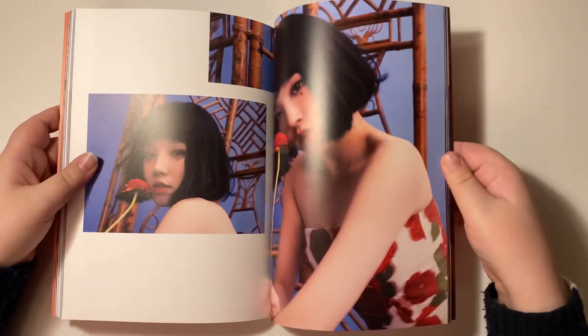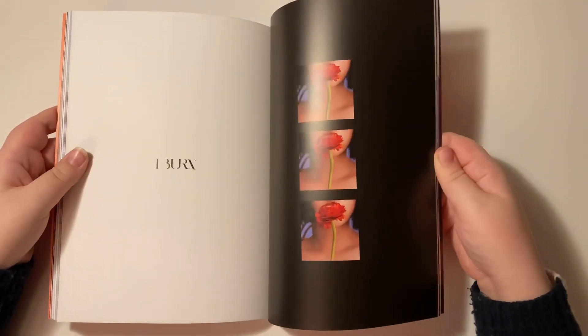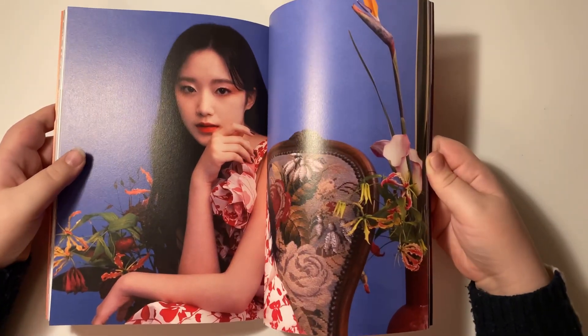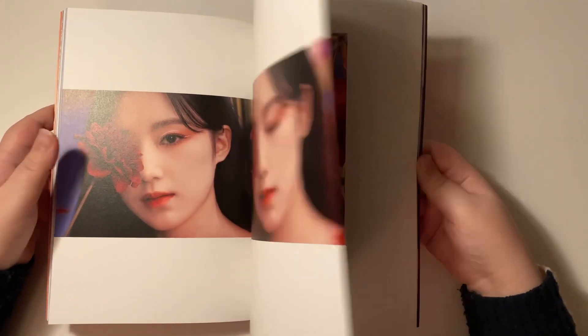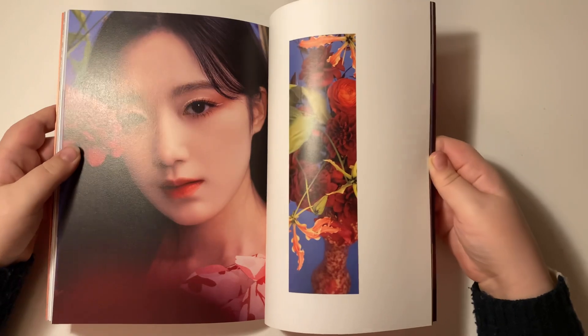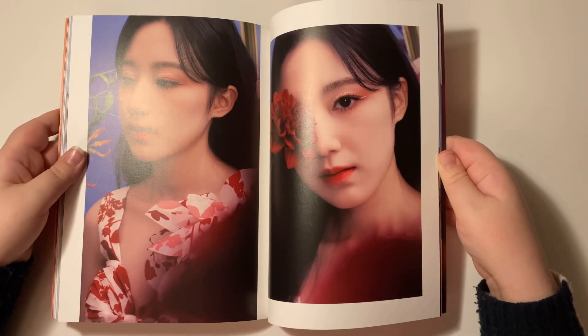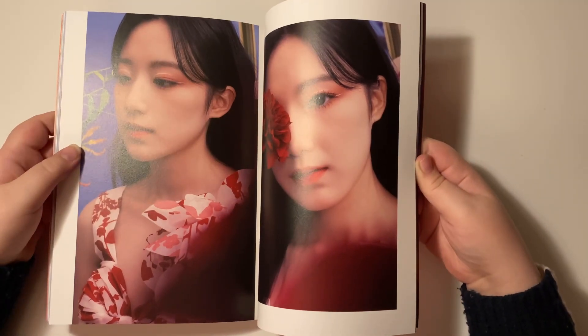I've never been much for theories — people say stuff and I'm like 'yeah that makes sense' but I could never come up with anything like that on my own. Yuqi looks so good — I love this hair on her. I wish she could keep it forever. This is definitely my favorite era for her; I just love her hair so much. I really think it's her era — I mean it's all of their eras because they're all amazing, but she just looks so pretty.